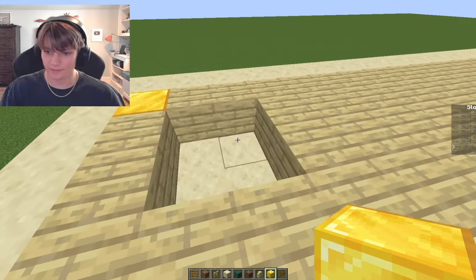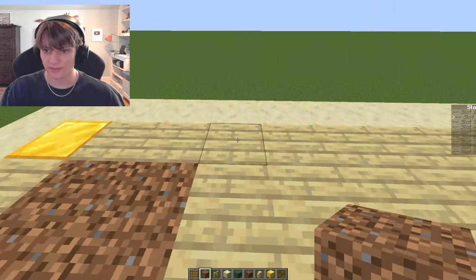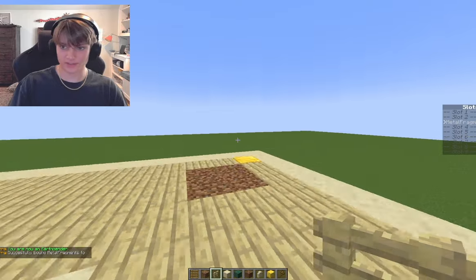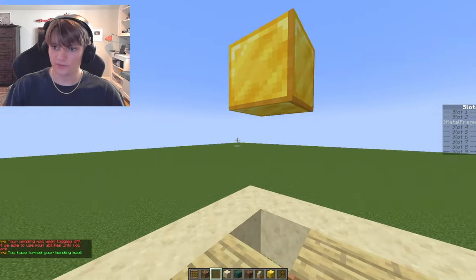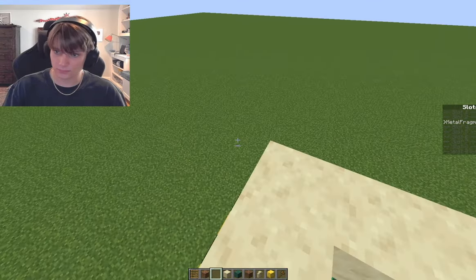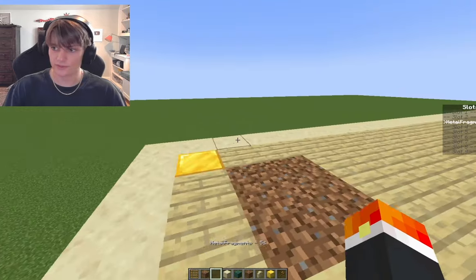I'm adding some actual bending emplacements into the wall areas, experimenting with that on the corners. Metal fragments — you can use this as like a turret. You get pretty good coverage from this corner here for sure.